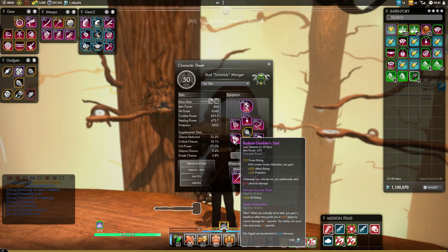In the luck slot we have two good talismans: the Gambler's Soul, or if you are willing to put in more Moffs, the Cold Silver Dice are also a great option here and generally considered to be a little bit better.